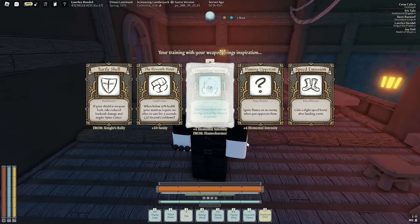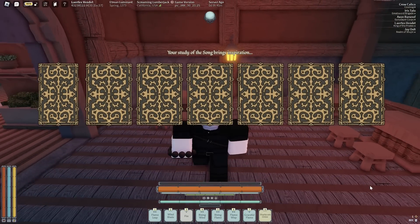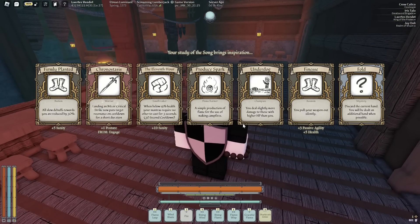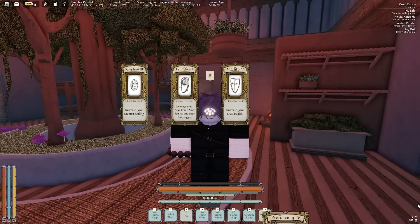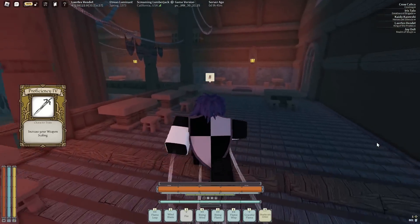For now I'll freeze this, because I have graceful, but I'll take it — I might use that freeze thing for a mantra anyway. Underdog: you deal slightly more damage to those with higher HP than you, or 5 health. That's probably really good but I kind of want health. So, finesse — no whispers. I'll do weapon. Alright, three more levels, three more tries to get the mantra.